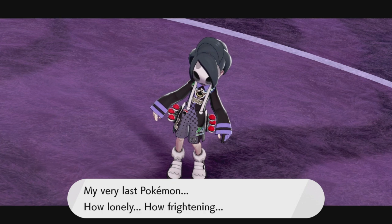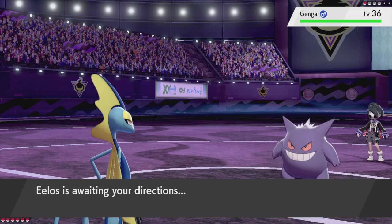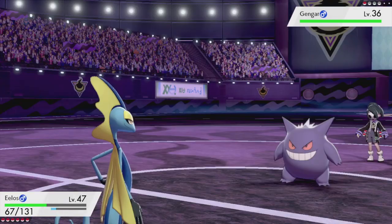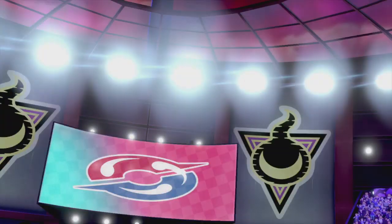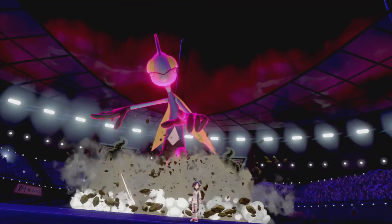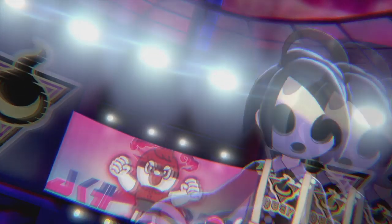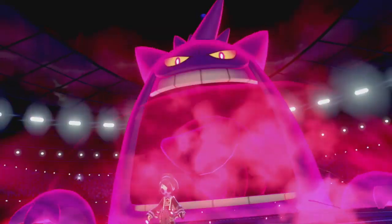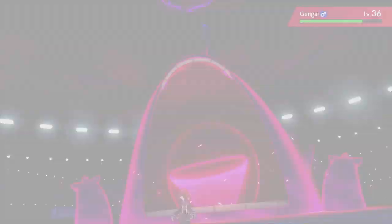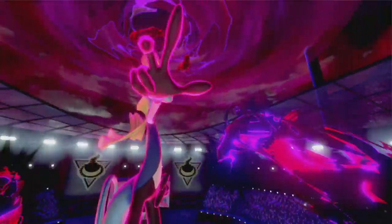Gengar is going to come out now. 'My very last Pokemon - how lonely, how frightening.' Alistair is gonna Gigantamax this - Gengar has a Gigantamax form in this game that looks pretty sick. In order to counter this we must Dynamax Elos - now slendering skinny boy! Gengar Gigantamax - 'swallow everything in darkness!' Did you see the Corsola icon in the background? That gate is literally the distortion world. Elos is gonna use Max Darkness.